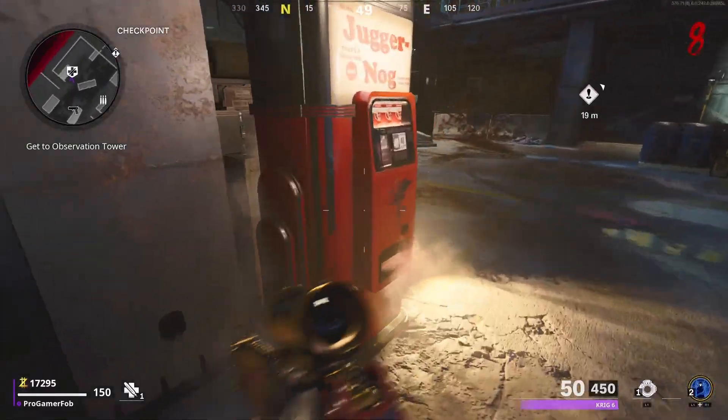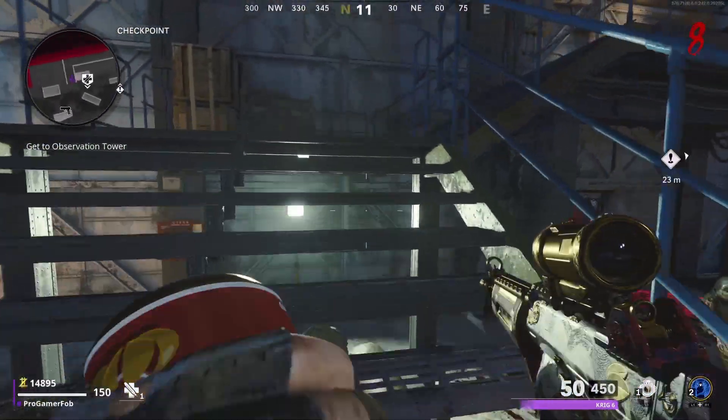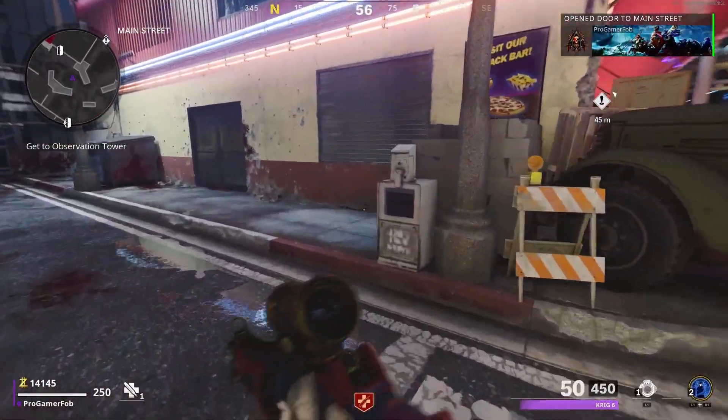When you have your Ether Shroud filled up and enough points, go ahead and go to the portal to get to Checkpoint. Whenever you're at Checkpoint, you might as well go ahead and get Juggernog so you don't have to get it later. Then you want to head down to Main Street.